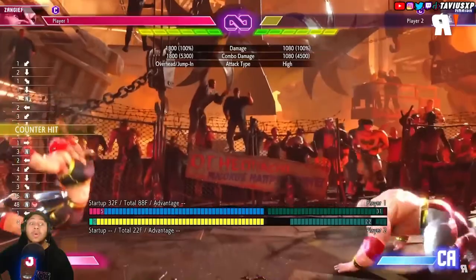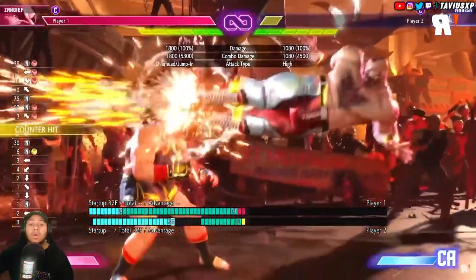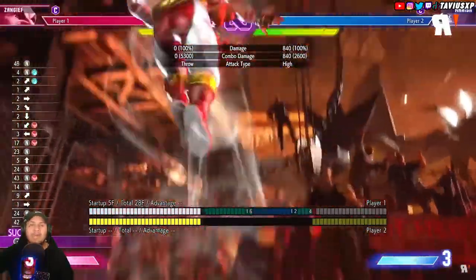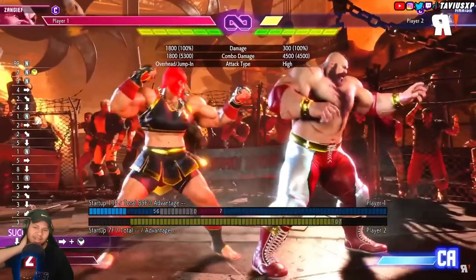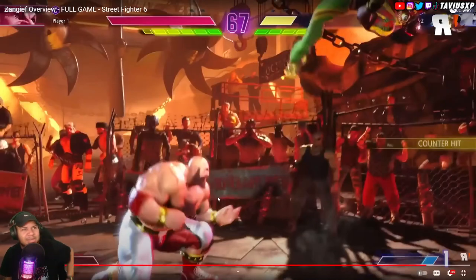One specific addition I like is the charge drop kick — you can hold roundhouse in the air to charge the move. If you start holding it late it won't come out, which means you can do an empty jump. Stop giving Zangief mix-ups, Capcom! It's also pretty good at beating or trading with non-invincible anti-airs, making Zangief's air approach even crazier. At certain distances you're dead, and if you don't have a DP that drop kick is smoking you — you gotta hold that.